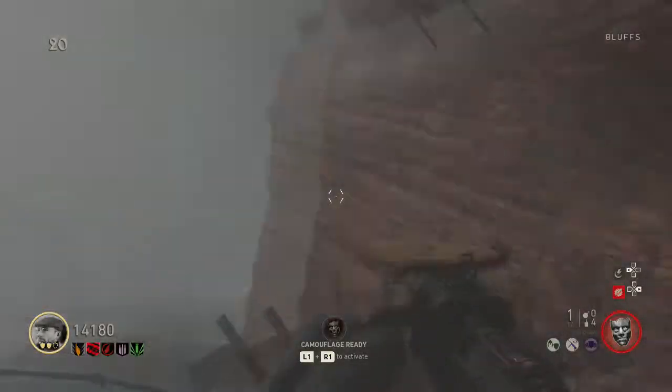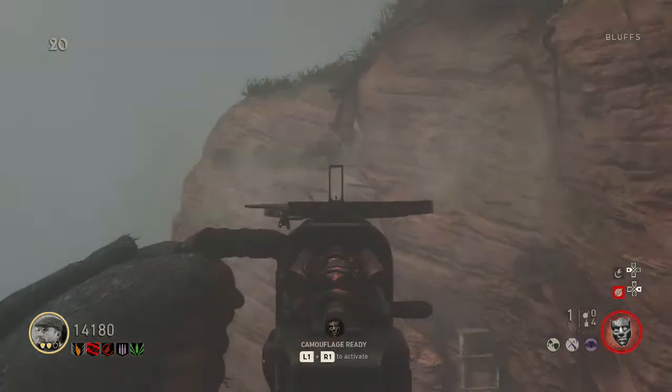A second red rock location is on this cliff side here, and in this location you can see the rock much more clearly. You can see it there — boom, that's number two.